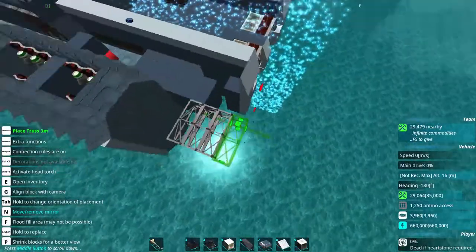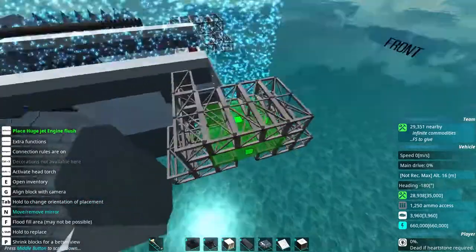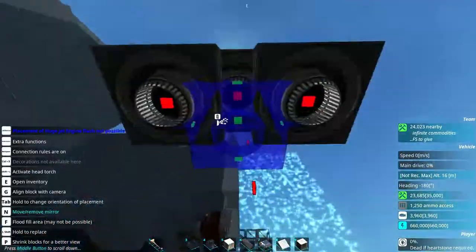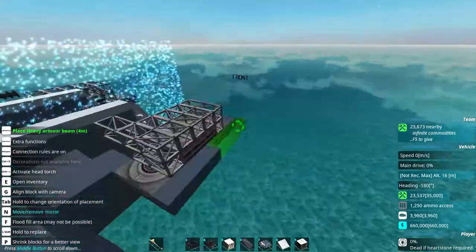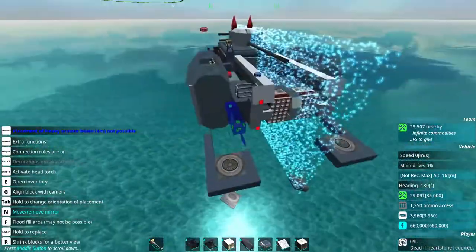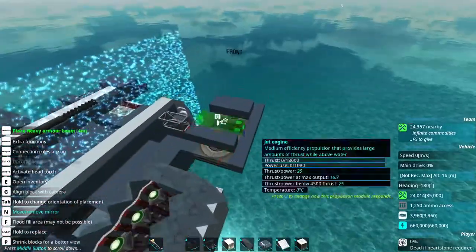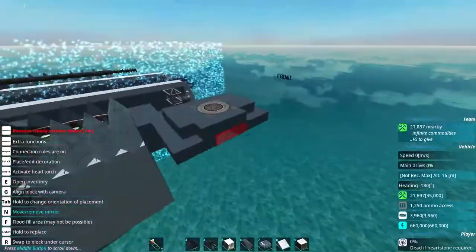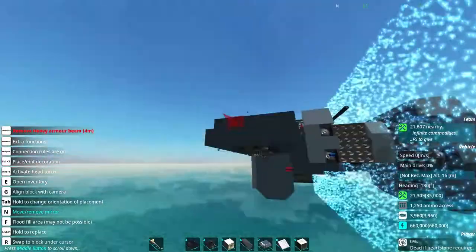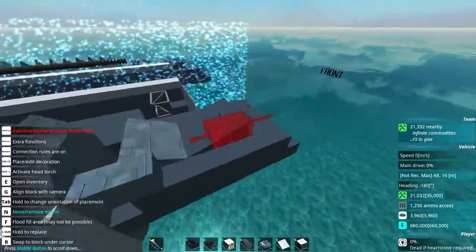With that little test done, figuring out that 6 jets could hold us quite stable so long as we were upright vertically, we move on to start building the engine pods. What I'm going to do is lay out a little bit of a frame, build on that, and replace blocks as I go. It's not until I have both engine pods completed that I actually save them as prefabs and put them onto spin blocks. It's much easier to do all the fine-tuning and cosmetic work in mirror mode than putting it on a spin block and trying to go back and handle everything.